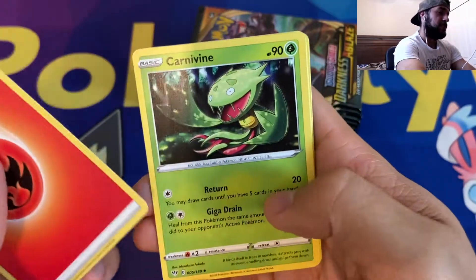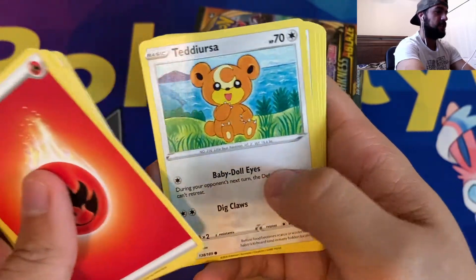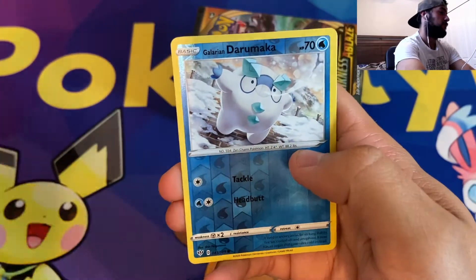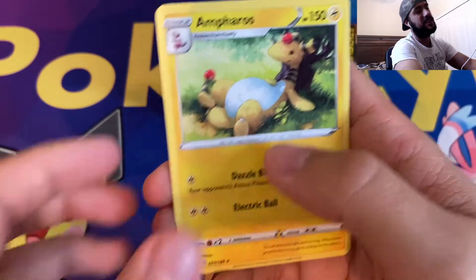Fire Energy, Cornevine, Cape of Toughness, Powerful Energy, Teddiursa, Rookity, Torchic, Trapinch, Jigglypuff, Reverse Holographic Galarian Darumaka, and an Ampharos non-holographic.